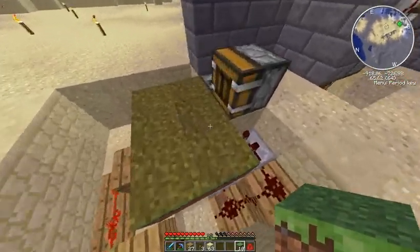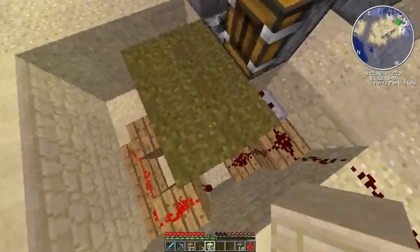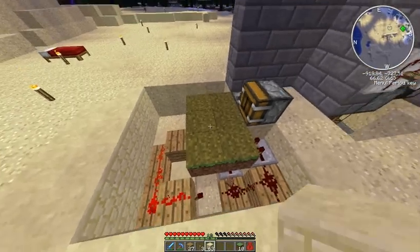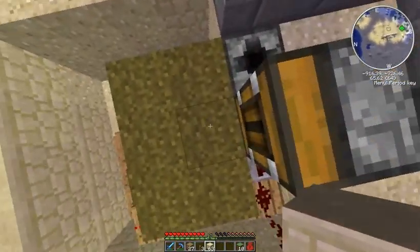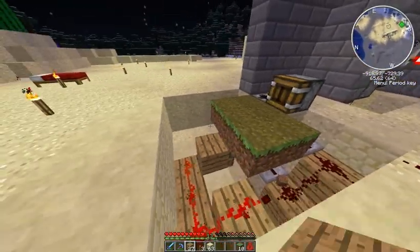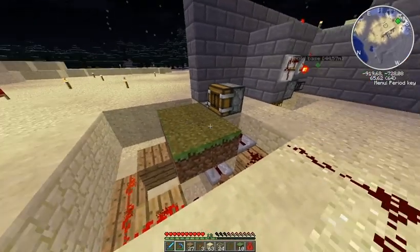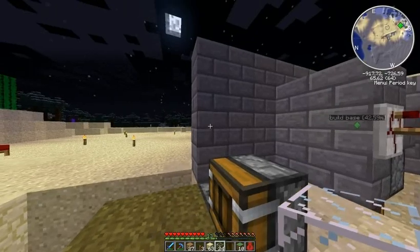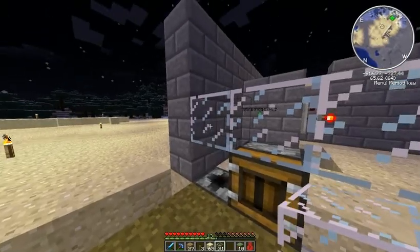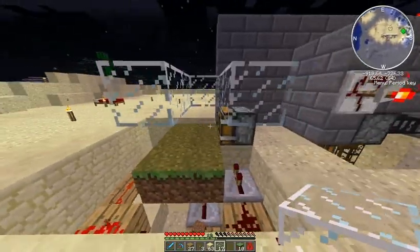Grass blocks are quite slow to grow, so I will maximize the amount of grass blocks that I can with this kind of setup. So the sheep will stand right here, and then we will need some walls for the pen — to keep the light coming in so the grass can grow.